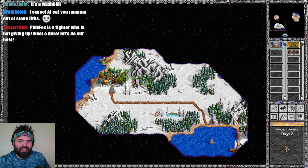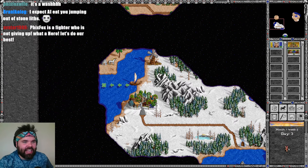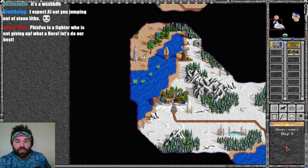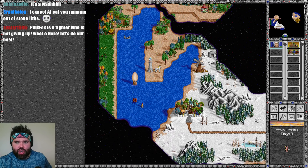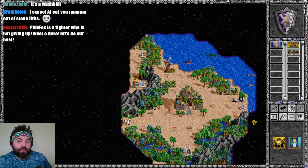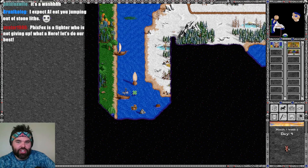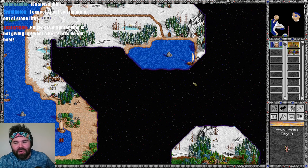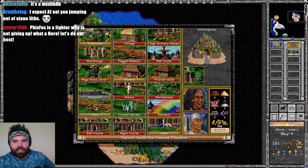That's going to take us to day two of month one, week two. Dranic says he expects the AI to eat me jumping out of stone lifts — I think they will. My hope is that they have not yet, as we do see the Shrine of the Third Circle and pick up five wood. The AI does an excellent job of recognizing weakness and then pushing their advantage — that's one of my favorite things about the FHeroes 2 AI, it does a very good job of threat assessment. The problem is when it prioritizes threats and ignores everything else, charging blindly into doom.